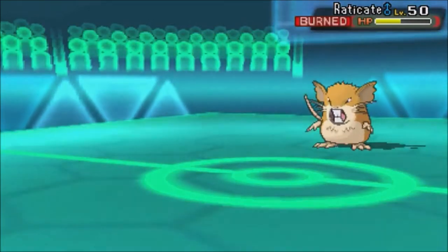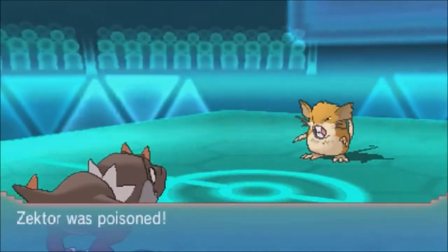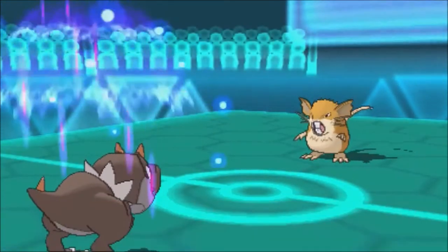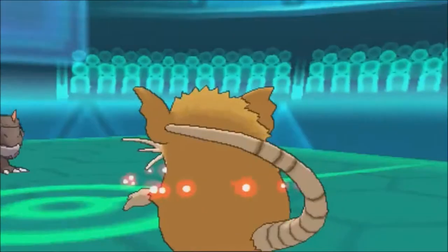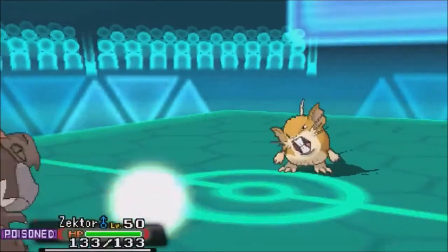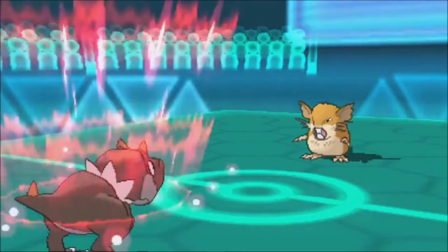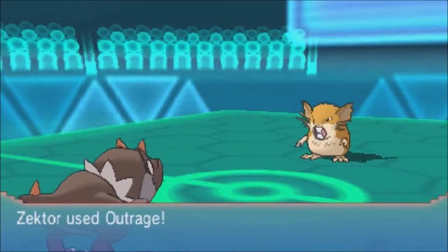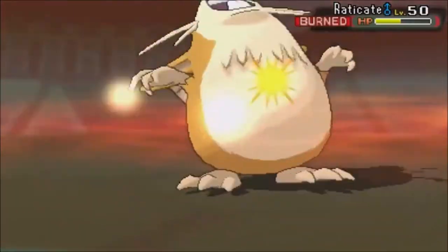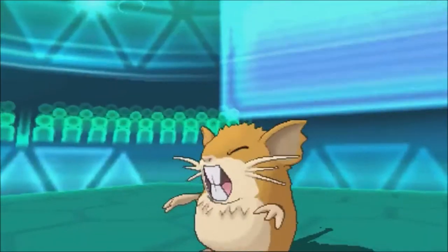So it's getting pretty dire. Tyrant comes in and I was hoping he wouldn't have anything super effective. He goes for Reversal, which is not that powerful due to his HP, which is good because I pack the Weakness Policy. This is awesome — Tyrant coming through. I was really glad to try this thing out and it is not over just yet.